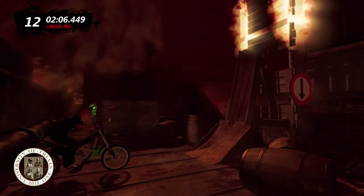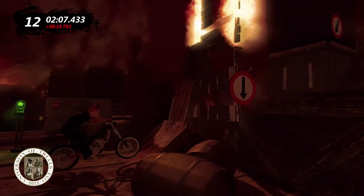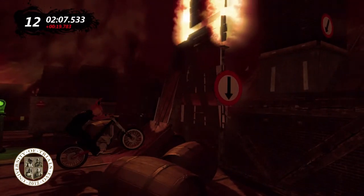What I'm going to suggest is you start as far back to the left as you can for this jump. As you get to the base of the jump, press to the left. You can see here that I've lifted my front wheel up, and that's actually crucial before you start this jump.